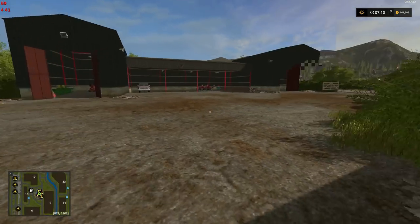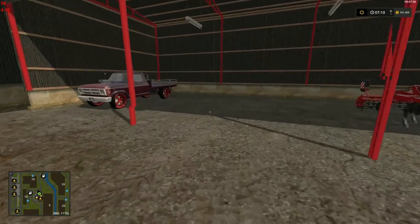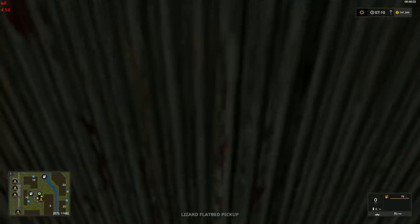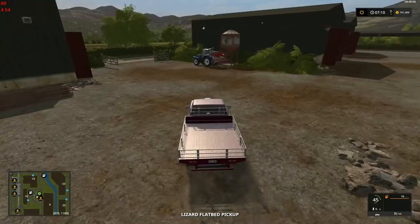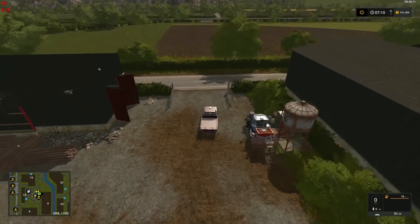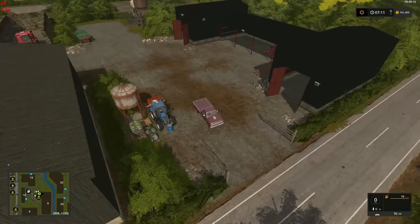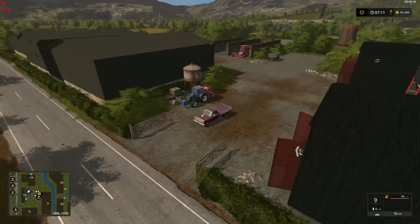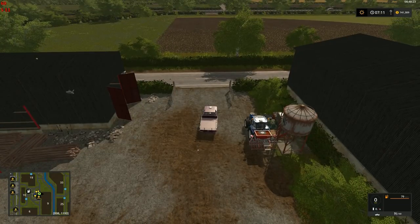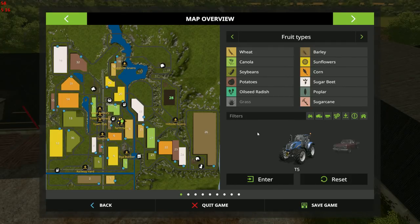I guess you don't really need a whole bunch on the main farm as long as you've got a place to store your grains. Let's go for a panoramic view. You can see the buildings tend to shadow themselves weirdly sometimes — that's probably a general engine thing and not specific to this map.